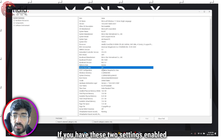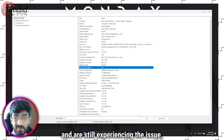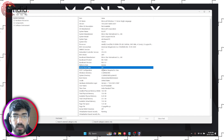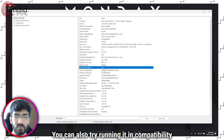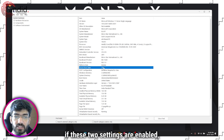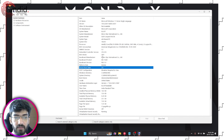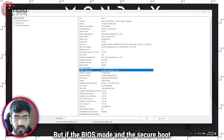If you have these two settings enabled and are still experiencing the issue, just go ahead and restart your PC and Valorant will start working just fine. You can also try running it in compatibility mode, but in most cases if these two settings are enabled, Valorant should run — just restart your system and you'll be good to go.